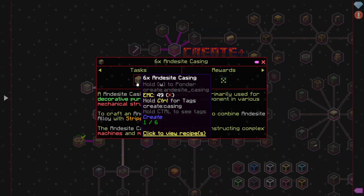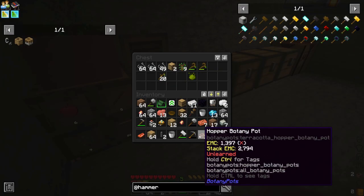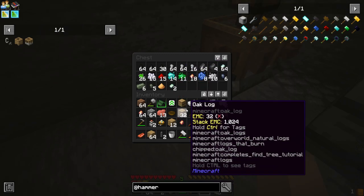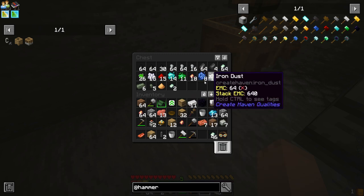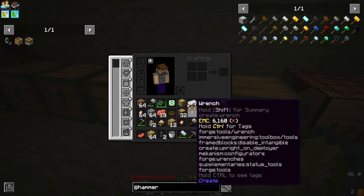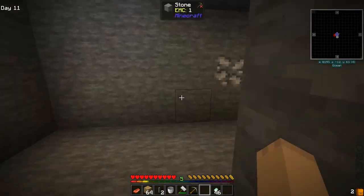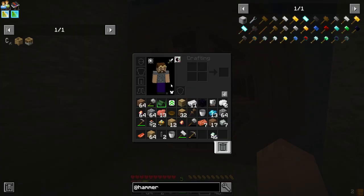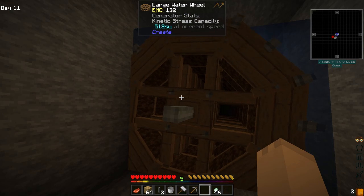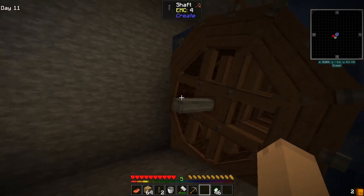What we need to do is get six andesite casings done up real quick. We've got a couple of hopping botany boxes — we've got an idea for those guys, and we'll deal with it this episode or next. We're already getting a good bit of stuff through this. So let's put on our goggles in the head slot. Anytime we look at something with rotational stress units, we can see the current kinetic stress.